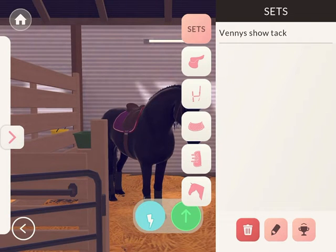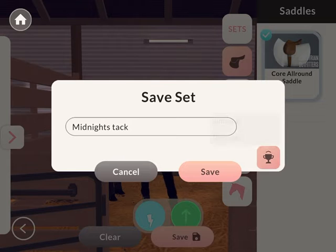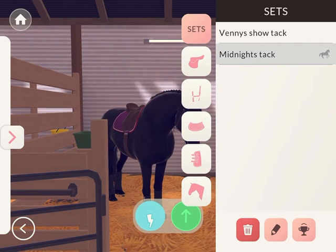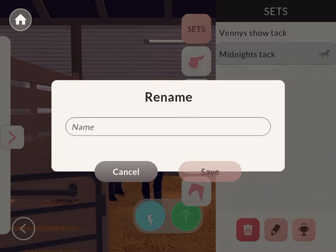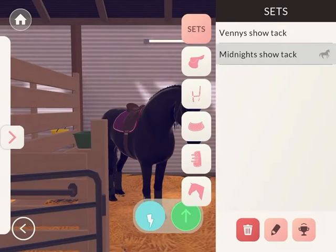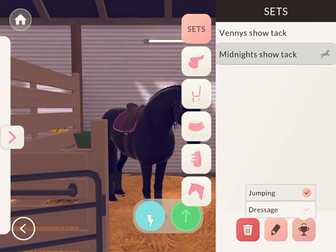We're going to save this tag. We'll save it and call this Midnight's tag. I'm putting this under dressage — Midnight show attack — and saving it. Now that we have that set up, there we go.